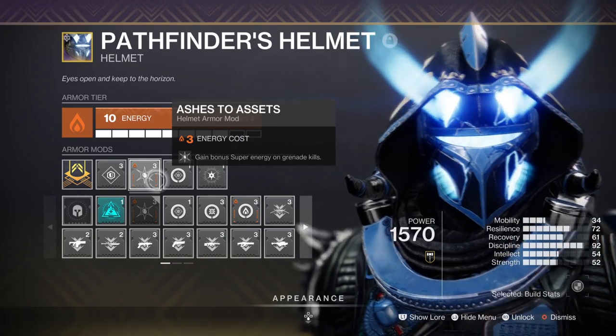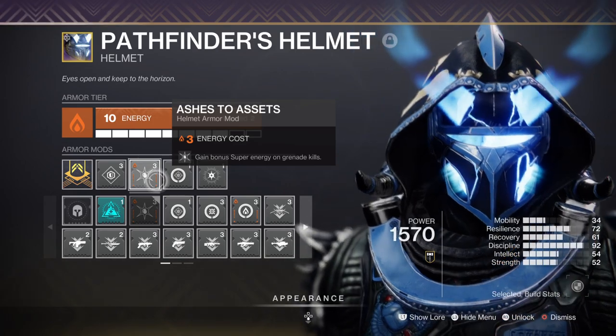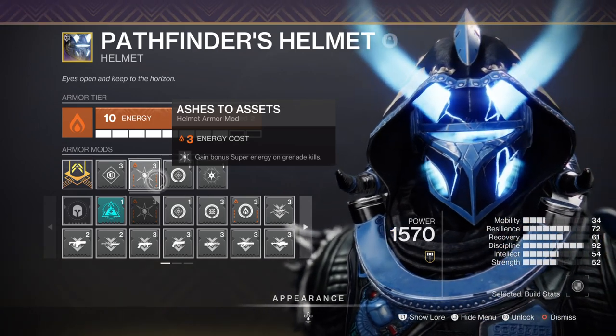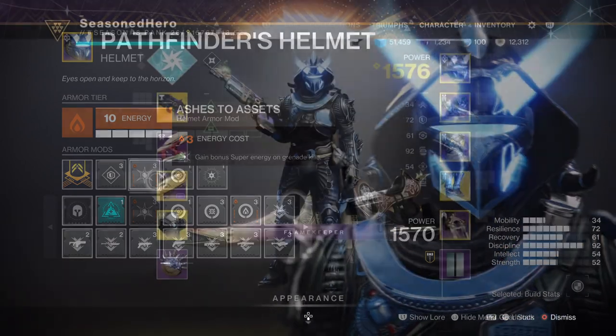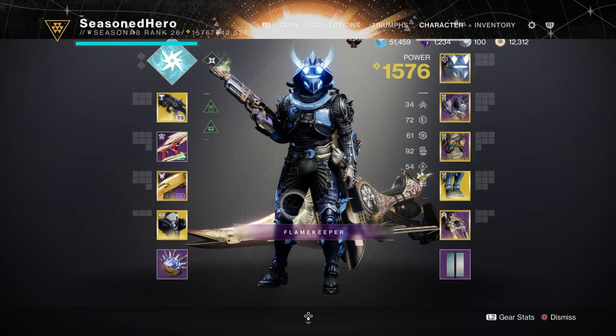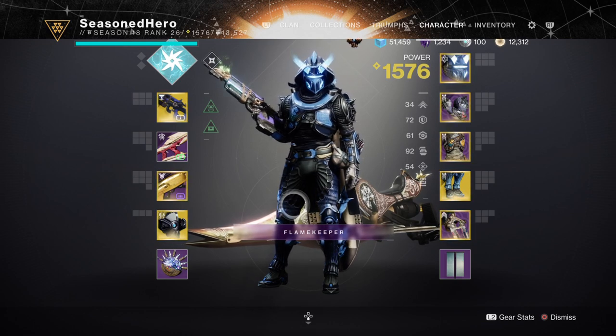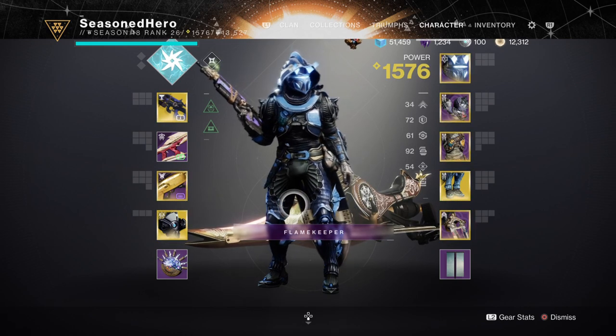With this and Bad Juju alone we can gather a ton of energy relatively quickly, which should sustain us until we need to use our super and then rebuild it. We then have Strength, which will be used for jolting targets and getting us amplified. Having it at 50 is more than enough as we'll be relying on grenades the most to do the necessary damage.